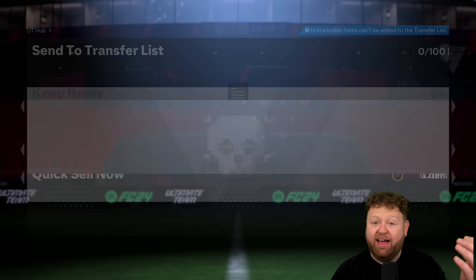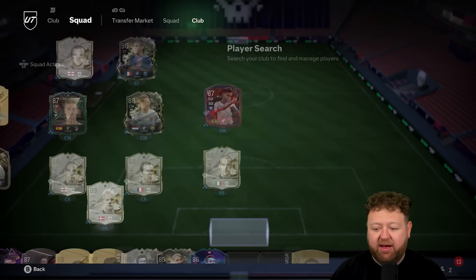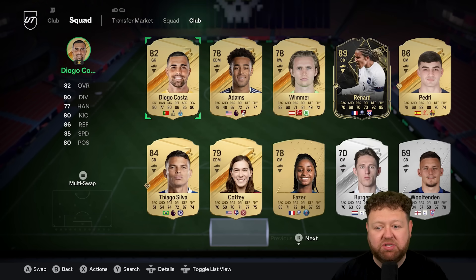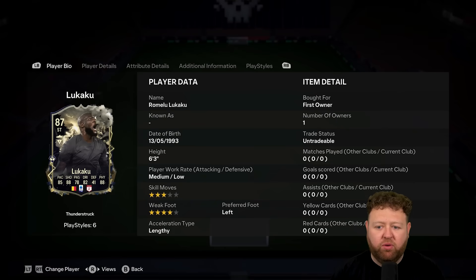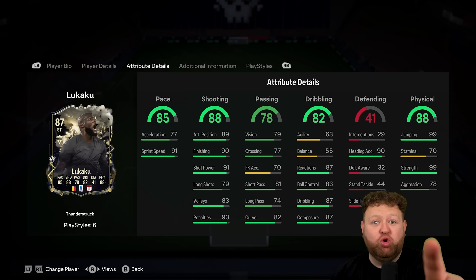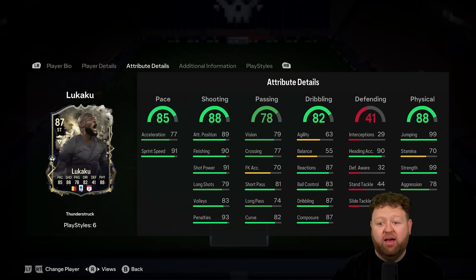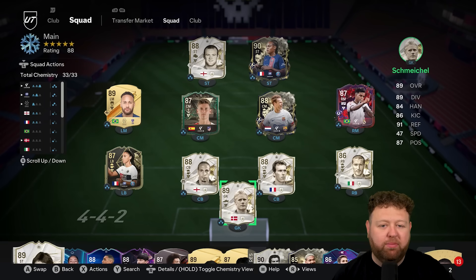When it finally does happen, I'm going to go nuts. So just so you know — Lukaku, 87. Packed him on my phone on the road to glory in a 30-coin pack. Yet another sign that they're juicing the 30-coin packs to try and make you spend money in the store. I can't confirm though, of course. So we got ourselves the 87-rated Lukaku Thunderstruck — he's not got great dribbling stats, but overall could be a bit of a beast of a super sub. I was pleased to get him in a 30-coin pack — super worth it.